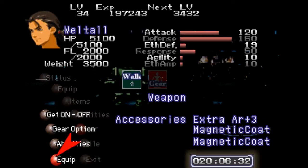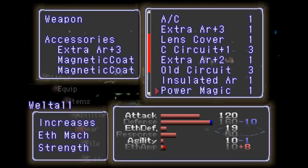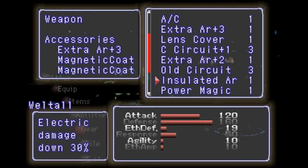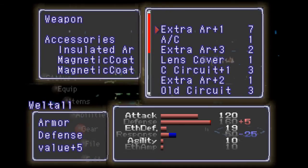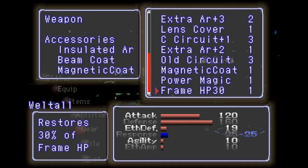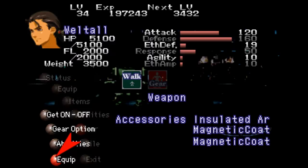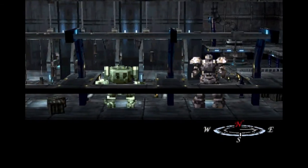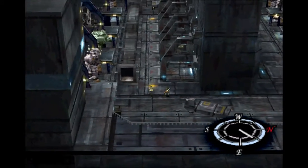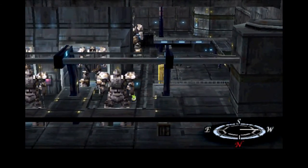Now I will be changing my setup slightly though. Can I equip? Yeah, they're fully letting me equip the gear here. I want to put in the insulated AR, because it's pretty much an extra AR plus three and it reduces the electric damage. On top of that I want to put in beam coat, but you know what? I'm going to keep the magnetic coats on. You can also put the beam coat and the frame HP 30 on there if you really want to — I didn't really feel the need to. I want to try this magnetic coat strategy out.